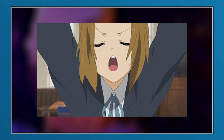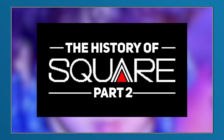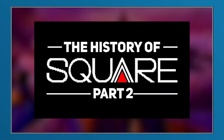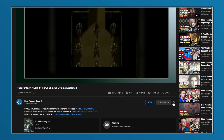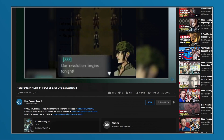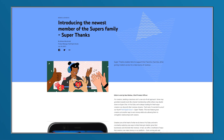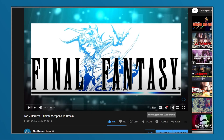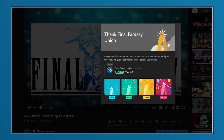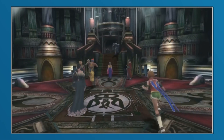Before we get into it, we'd like to mention that Part 2 of the Complete History of Square is coming soon, covering numerous events leading up to the release of Final Fantasy back in 1987 — subscribe and turn on notifications so you get informed the moment it's published. YouTube has also just launched a new initiative called Super Thanks, which allows you to give a one-off donation to the channel, with your comment highlighted on the specific video you chose to support.